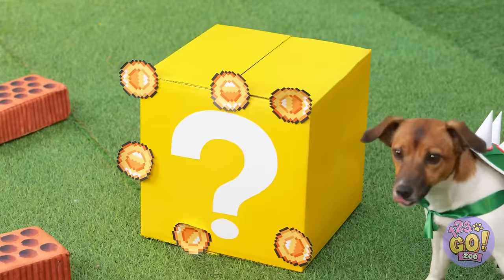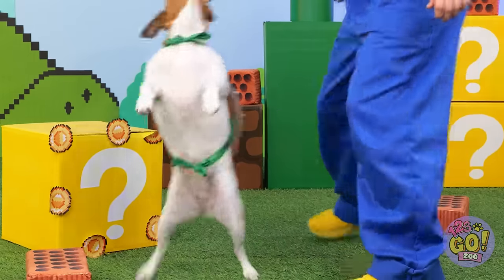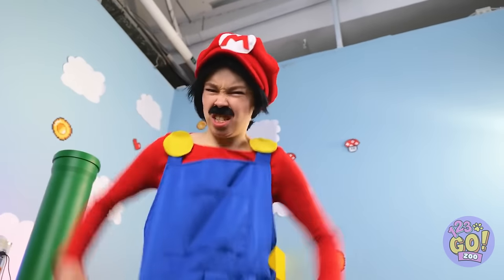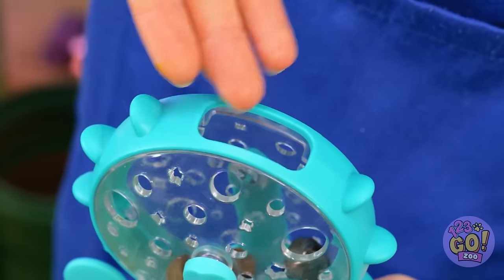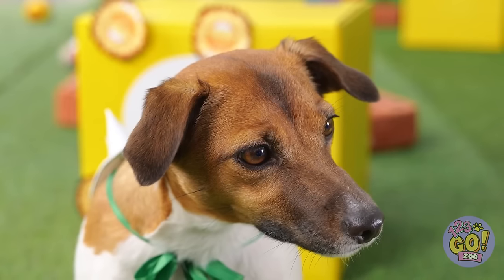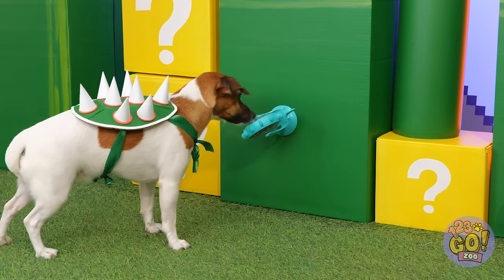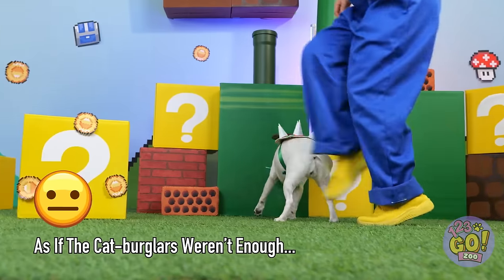Now where is that mystery box? Uh-oh, looks like we've got company. Let's try this one instead — it's an interactive treats wheel. Open it up and add the treats. Make sure you close it up. Now just attach it to the wall. You think he'll get it out? Great success!